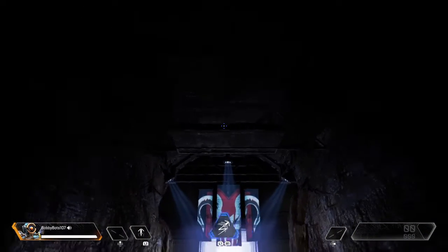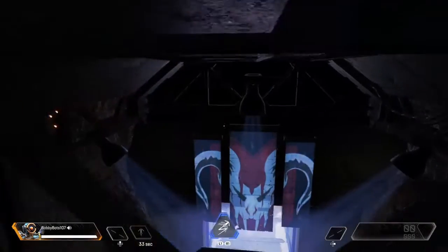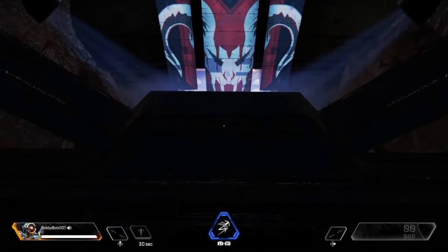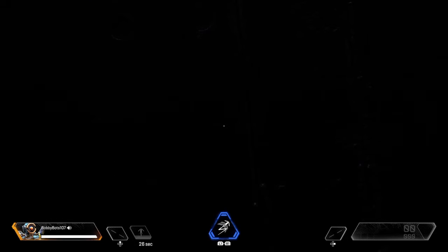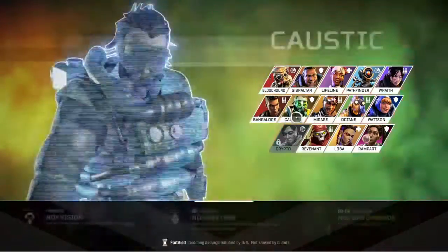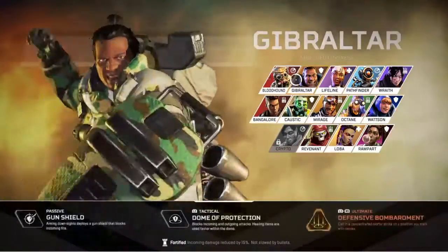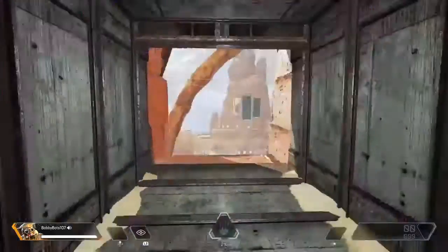You'll see this ledge here. What you need to do is grapple so you land on it. Then you need to crouch, look down, click to change legend, and change to whoever you want. You'll hear that noise and that means they are now moving around.